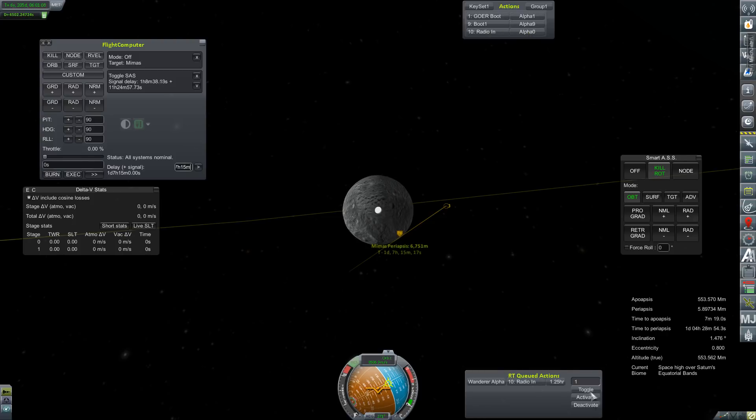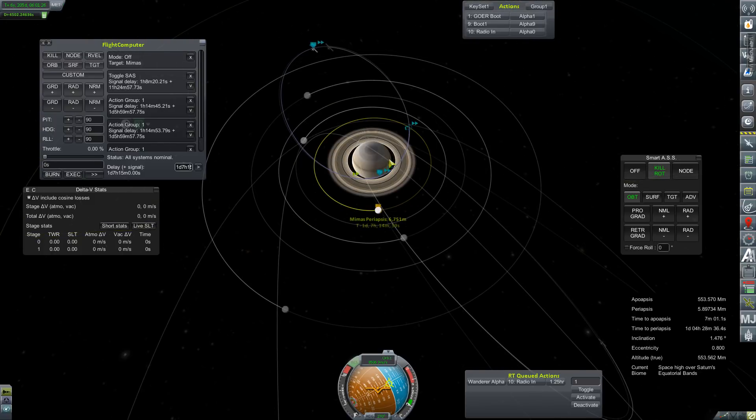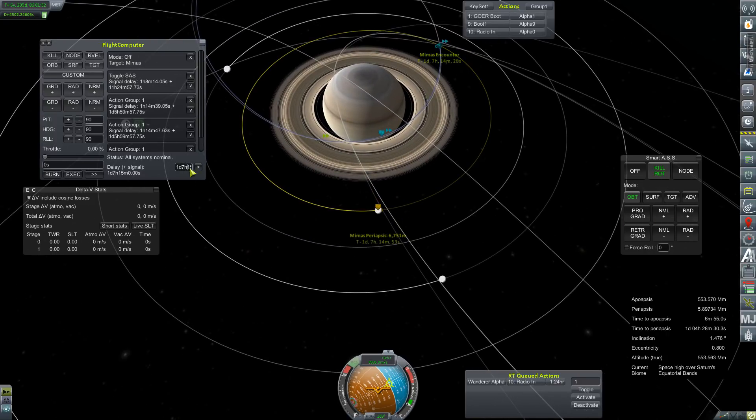Let's bring up alpha zero and our queued actions and then just hit toggle. Let's pay attention to the timer. Escapes in 38 seconds. Oh man, so we're going to spend like 40 to 50 seconds in the sphere of influence here? How long until our encounter? I doubt there's high space science, but if we hit more than one biome I'd like to make sure that we can hit all the biomes.